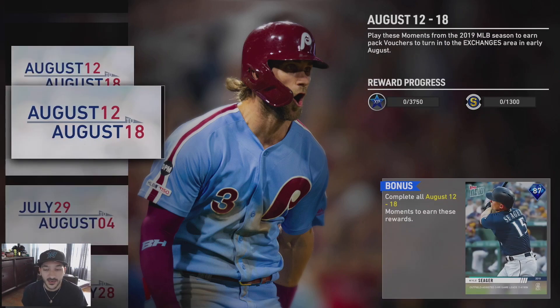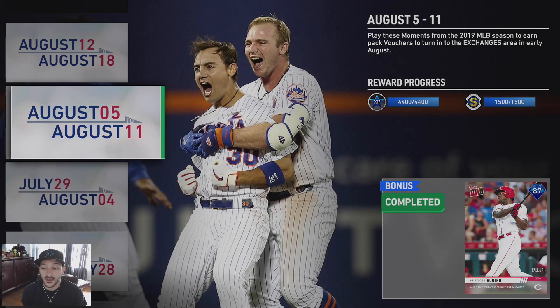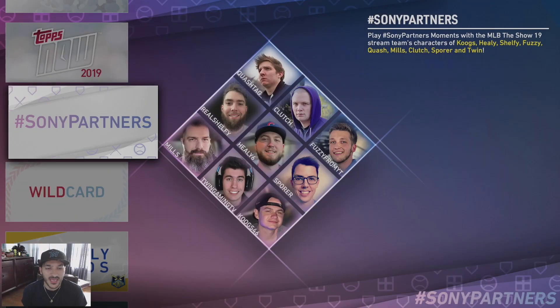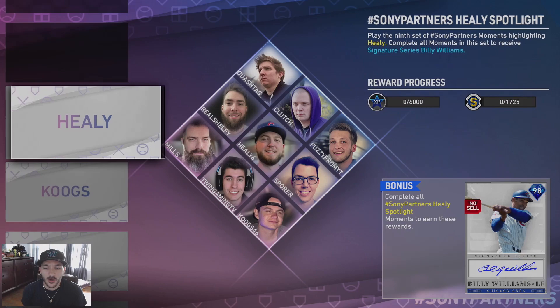This is probably the easiest set we've had all year - four of them are home runs and strike out five batters. You get that 87 Kyle Seager, who is sellable like the Aquino we got last week. I like that they're adding moments with diamond rewards. I'm not sure if these are weekly releases or bonus cards, but I do like having them.